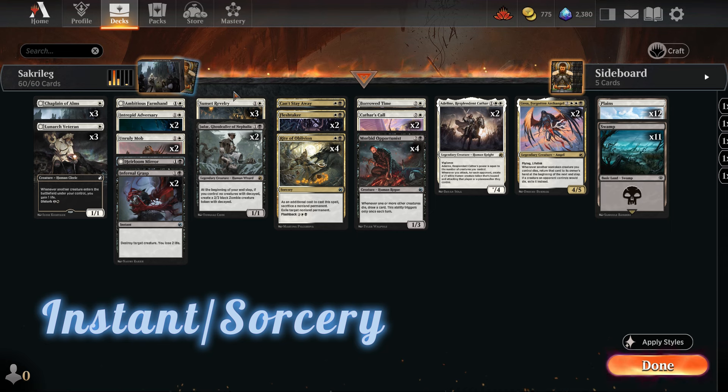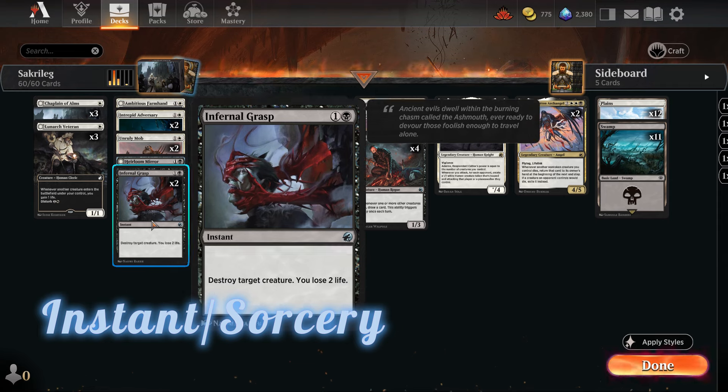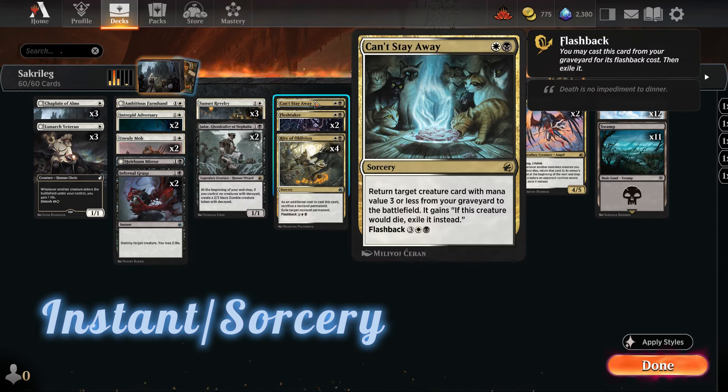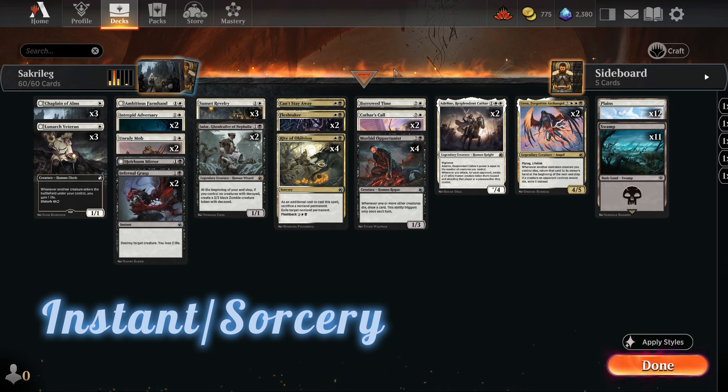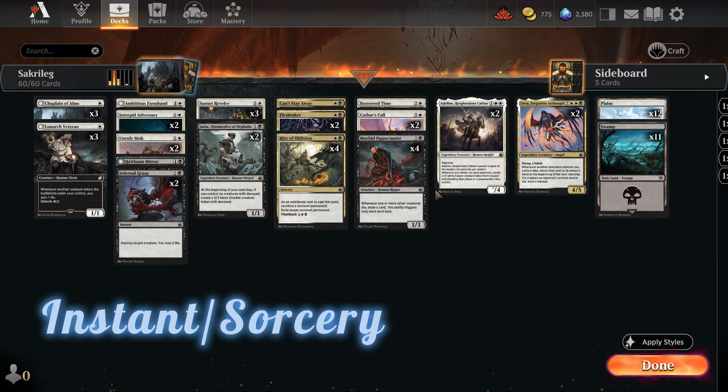Looking at our instants and sorceries: Sunset Revelry is very useful depending on the situation — we can draw a card, produce two tokens, or gain four life. Infernal Grasp is a classic removal card. Can't Stay Away lets us bring a creature with mana value three or less directly from the graveyard onto the battlefield — I love playing it with Adeline since she costs only three mana. With Rite of Oblivion we can exile any non-land permanent unless we sacrifice a non-land permanent.